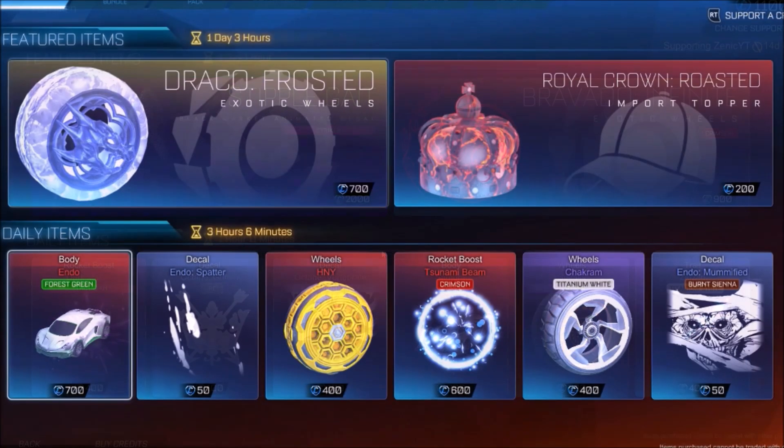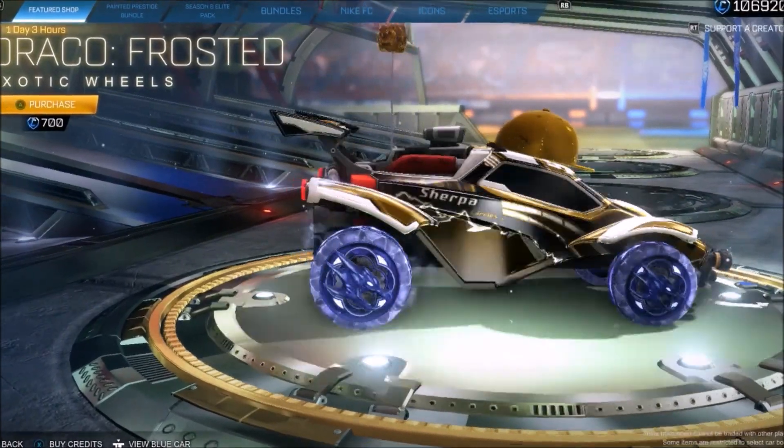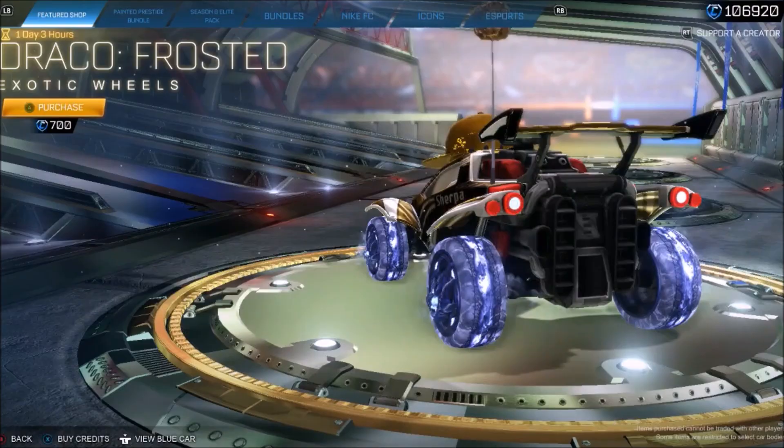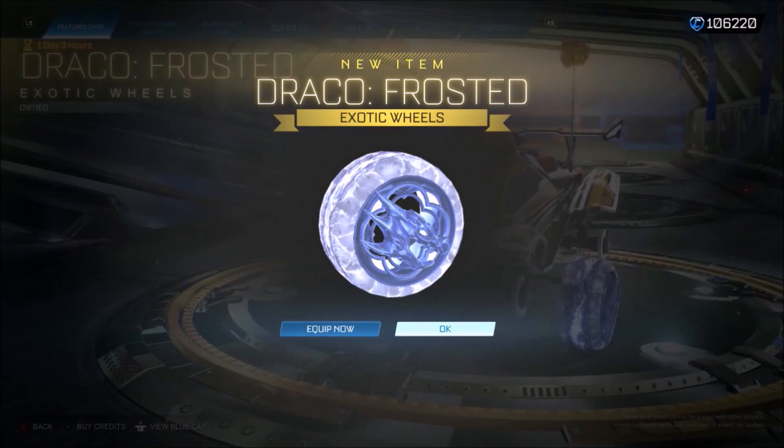First of all, we have got a Draco Frosted. These things actually look solid, to be fair. I'm a massive fan of the Dracos that have been in the game for like five years already. A special edition version of these, basically. Obviously, we're going to buy these things straight away — just 700 credits as well. Really not too bad.